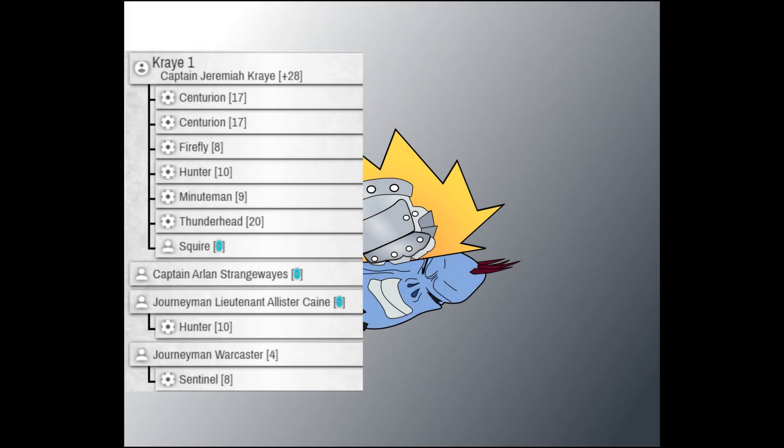Hey everyone, I'm Ryan. Today I am playing a Heavy Metal list with Cray 1. It's 75 points. For my list, I have Cray with two Centurions, a Firefly, a Hunter, a Minuteman, Thunderhead, and Squire. For solos: Captain Arlen Strangeways, Journeyman Lieutenant Alistair Kane running a Hunter, and a Journeyman Warcaster running a Sentinel. The idea is that Cray turns Centurions up to 11 — they can hit and repo if fighting guys with only one-inch reach, and then they're not chargeable.